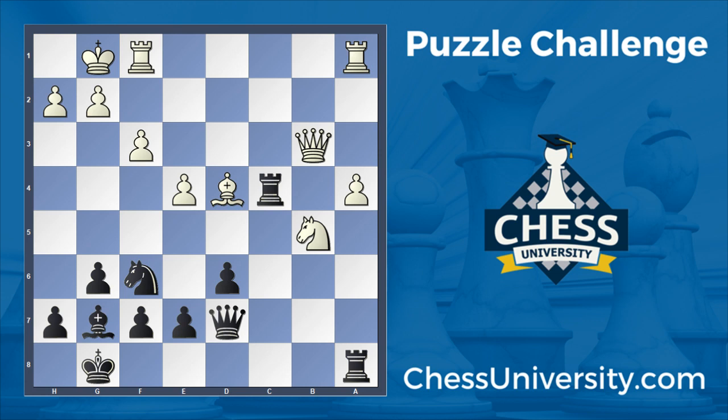This one comes from the game Dragoon against Zhang, played on chess.com. Dragoon's a grandmaster; Zhang's a pretty strong player, over 2,000 on the website. It's black to play and win. The move was not found by black in the game, but it was a blitz game, so these things happen. There's a nice combination here for black to basically win a lot of material.